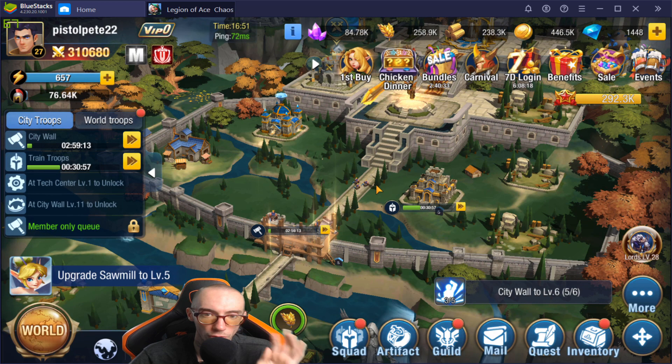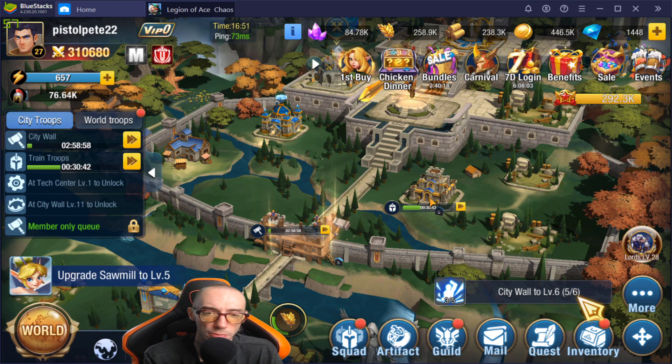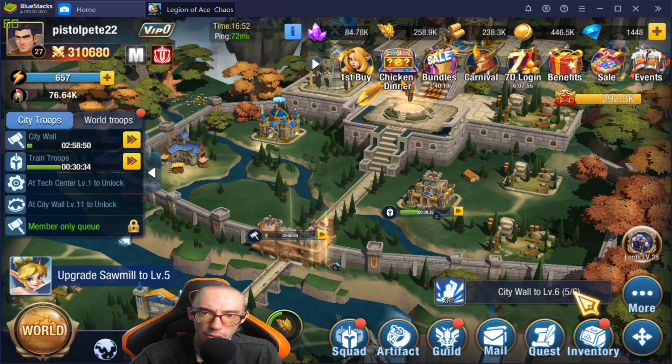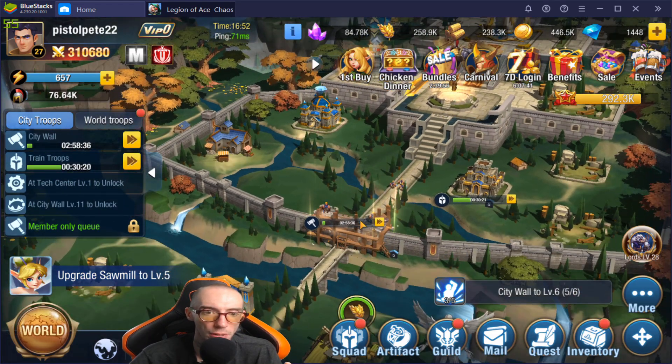Now we're going to go over my beginner's guide tips and tricks. My number one most important tip is: when you first log into the game, you should always make sure you have some type of construction going on in your city before you do anything else. Before you check your login bonuses, events, quests, or dungeon runs — before you literally do anything — make sure you have something building.